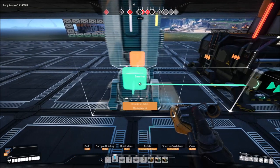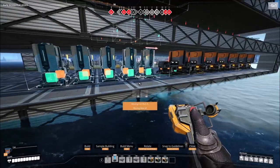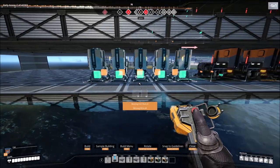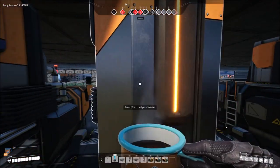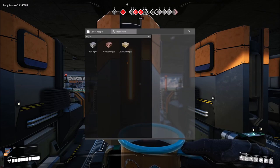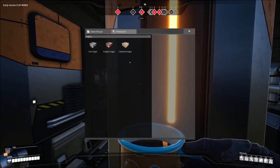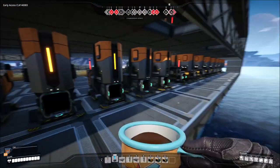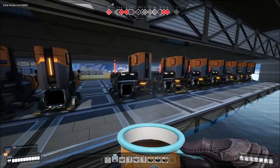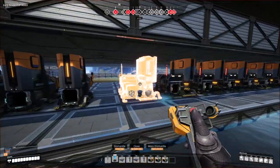Next thing is you want to grab a smelter and build five of these. These are going to be for caterium. The reason we're using a basic smelter for caterium and not an alternate recipe is: one, we don't have refineries; two, this actually makes more items but uses more products. In this factory where we really have one line coming through, we don't need to worry about it.